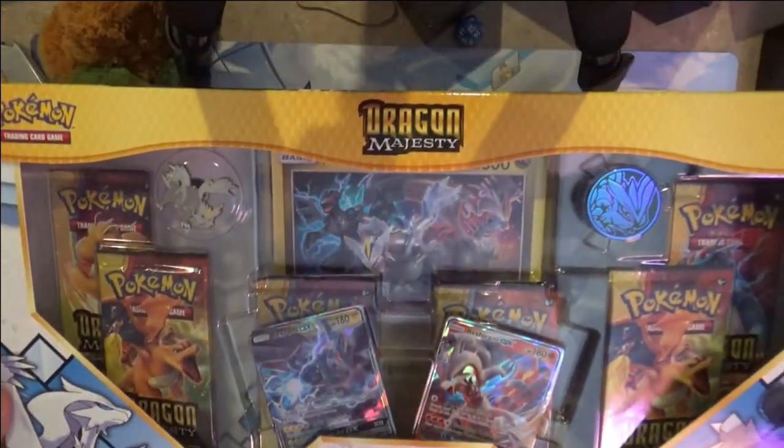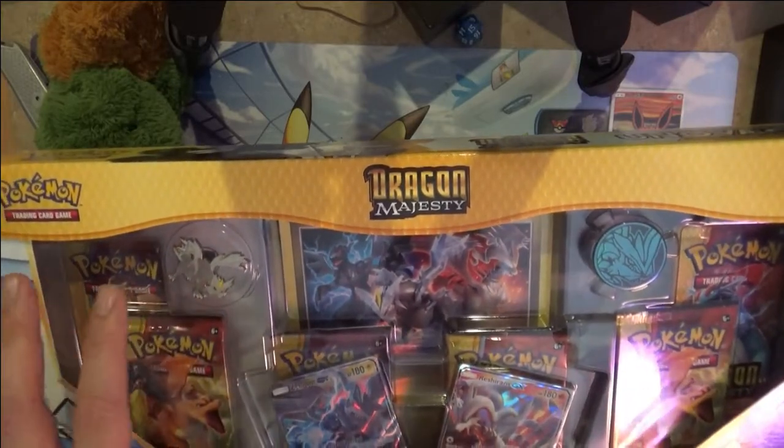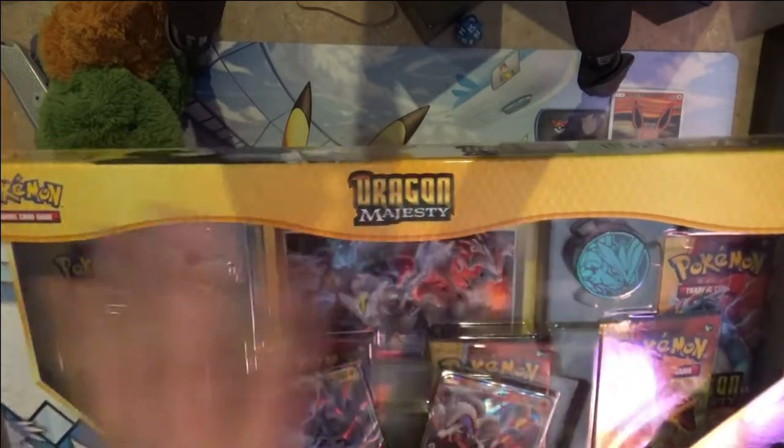Inside we get a Zekrom, Reshiram, and then six Dragon's Majesty boosters, a pin, and a coin.